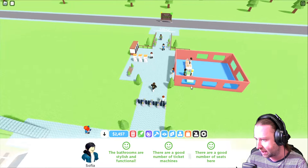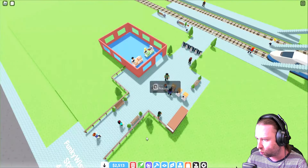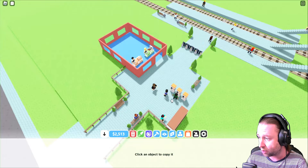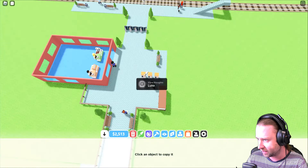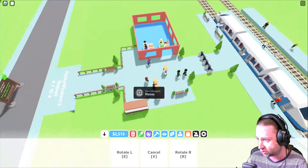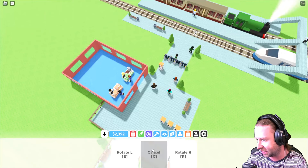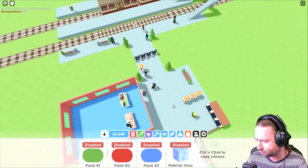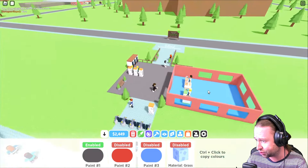There are a couple of different things we can possibly do. We've got an eyedropper tool so we can click an object to copy it. We can rotate while placing as well — I'm just experimenting. We can dupe that ticket machine right there. We've also got a paint tool so it looks like we can go ahead and paint stuff — we can paint the floor too.